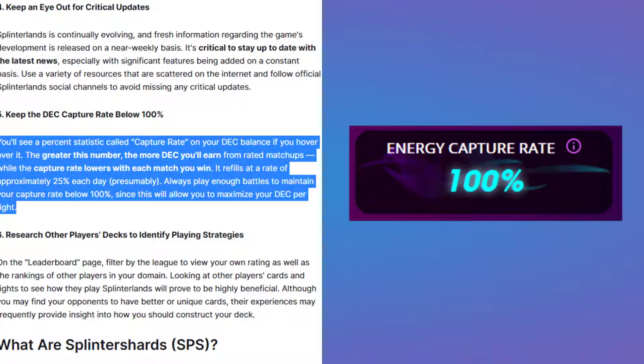Tip 5: Keep the DEC capture rate below 100%. You will see a percent statistic called capture rate on your DEC balance if you hover over it. The greater this number, the more DEC you will earn from rated matchups, while the capture rate lowers with each match you win. It refills at a rate of approximately 25% each day. Always play enough battles to maintain your capture rate below 100%, as this will allow you to maximize your DEC per fight.